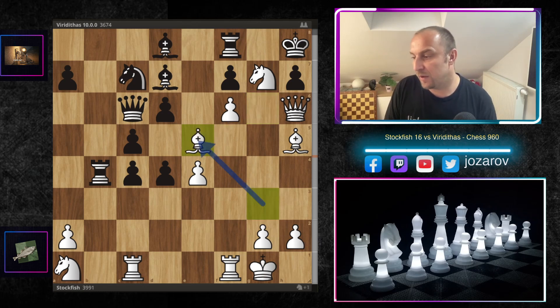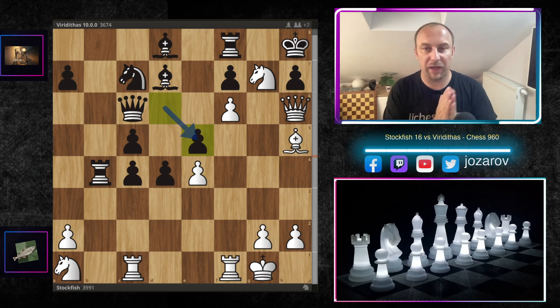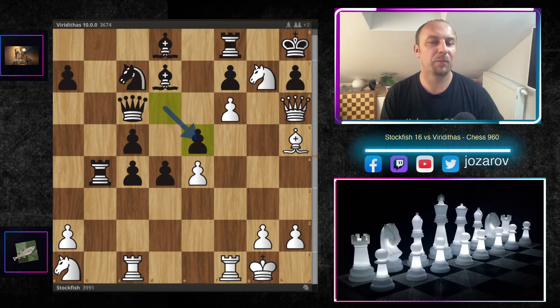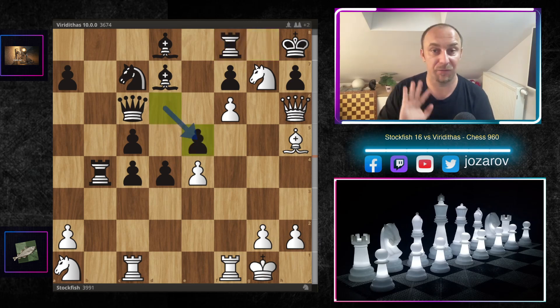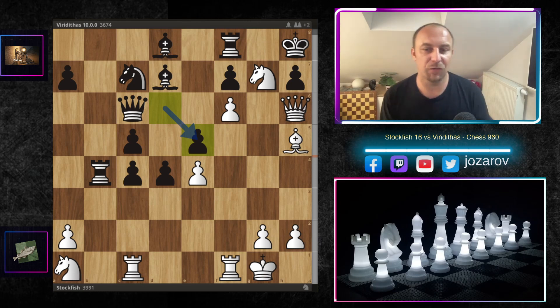Viriditas tries knight to e5 to get back into the game, but Stockfish gets rid of the key defender with bishop to e5. This wasn't played in the game, but let's practice some tactics: if you play d-takes-e5, there's a beautiful tactical sequence. Please pause the video and try to find the winning idea here for white.